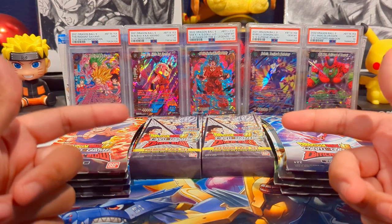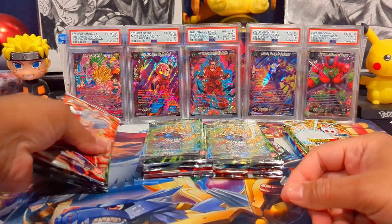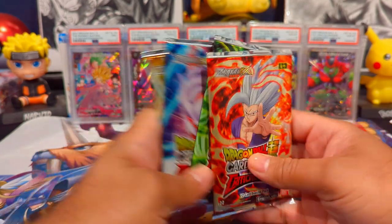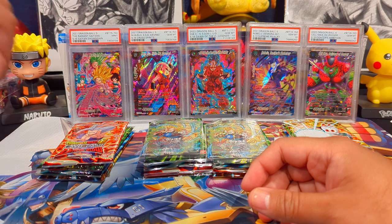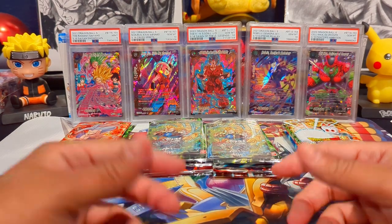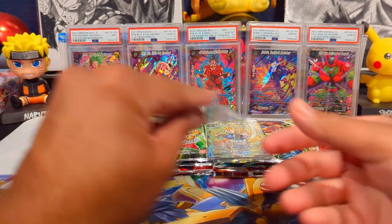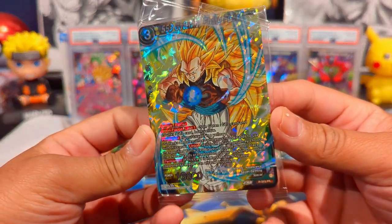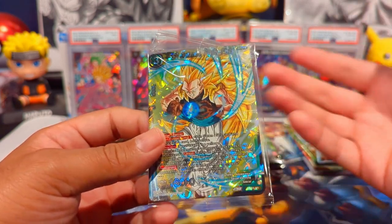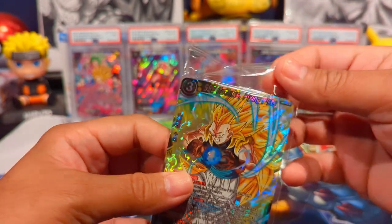I got the packs all out of their packaging. Funny enough, the blister packs had their corresponding pack arts within each blister — the Gohan blister had the Gohan pack, Broly and so on. I've never opened the premium packs before because they were just hard to find, same with the blister packs in stores. I had to wait a couple weeks to even see a restock. Now the set's so cheap as far as booster boxes go, that's definitely the route you want to go.